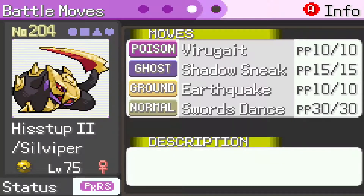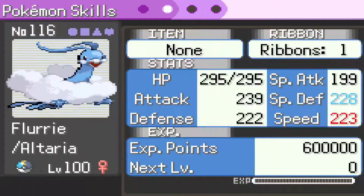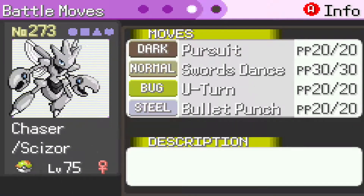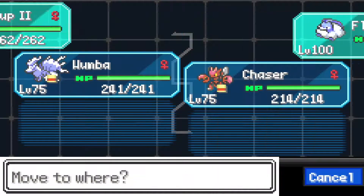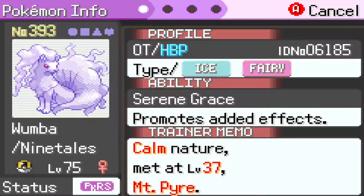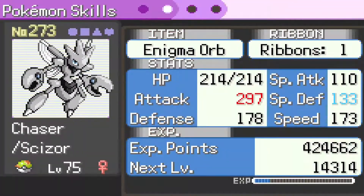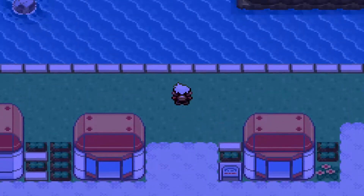Now that we're at the Battle Frontier, this is Silviper's moveset. I have Silviper holding Leftovers. This is the moveset for Ninetales, and this is the moveset for Chaser. Still the same one we used in our very first Battle Tower challenge, but I thought it was kind of neat that our team was three shinies. Now there is a very obvious fire weakness here, but it will be okay. I gave Scissorback the Enigma Orb. All female team.